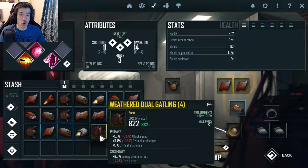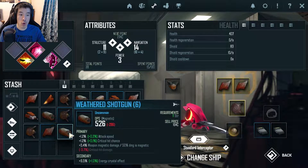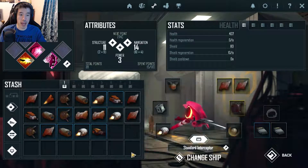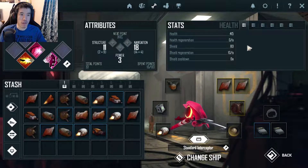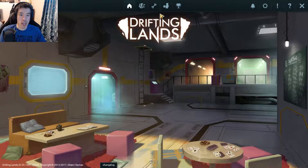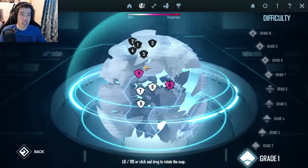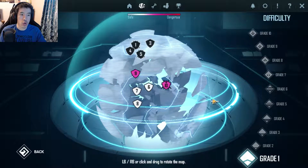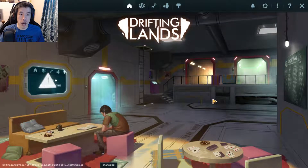Oh my gosh — Dual Gatling! Yeah, baby! Weathered shotgun — nah, we don't want that. Find more. So much damage. Okay, it just keeps on going until it fills the whole screen. This is Drifting Lands everybody! You guys can check out this game for yourself, the link is down below in the description.